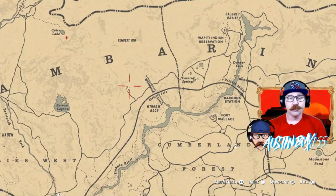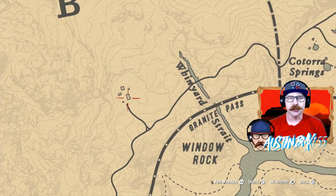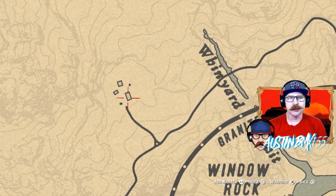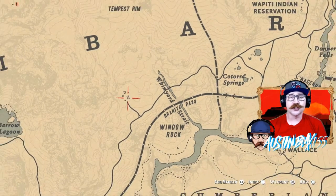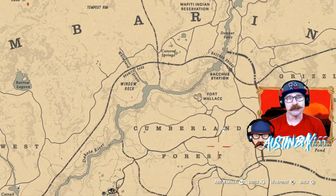For your bracelet, it'll be way up here by Window Rock, inside this building in the loft, in one of the back bedrooms. So you can go in the bedroom, up in the loft, and that should be your bracelet up there. Now, of course, you're going to need a gold pocket watch to complete that, so you can get that sold for some XP and some money to Madam Nazar.